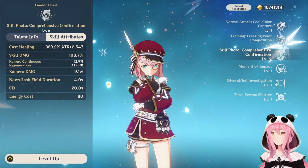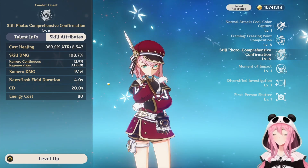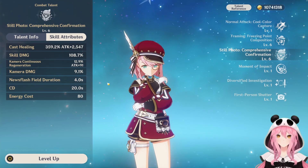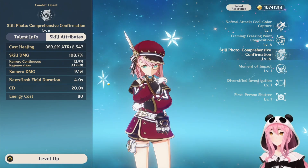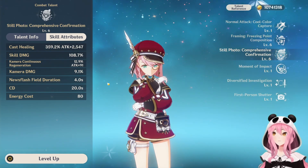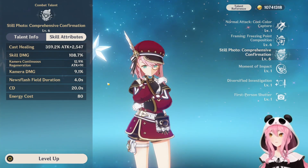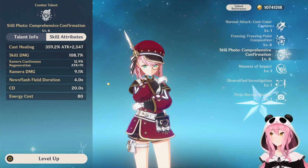The initial healing does have a chunky multiplier and it's based off her attack — Charlotte is an attack-scaling healer, so more attack percentage means more heals. This might make you think her damage would also be decent, but it's really not. You're still better off using someone else for DPS needs. The continuous regeneration isn't nearly as potent as the initial healing, and the burst has a 20-second cooldown with an 80 energy cost.